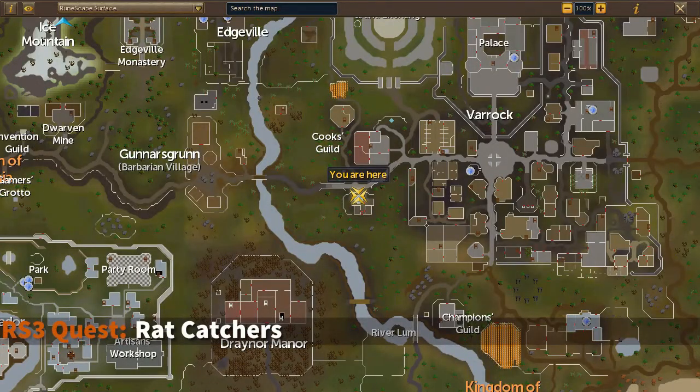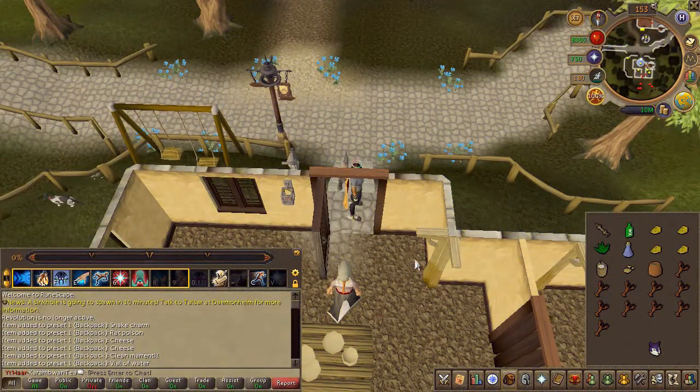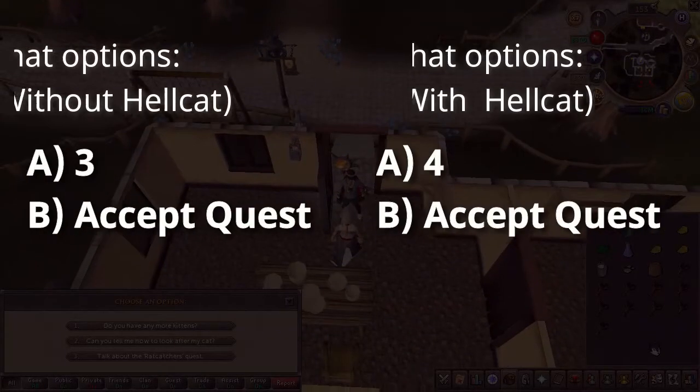To begin the quest, head to the area located here on the map. Next, speak to Gertrude inside the building, then depending on if you have a Hellcat or not, choose the chat options on screen.